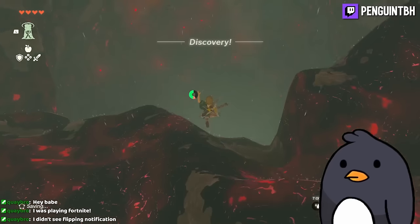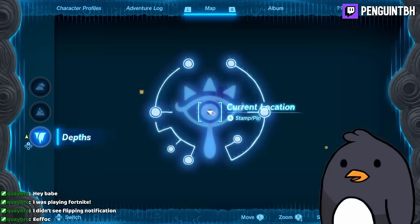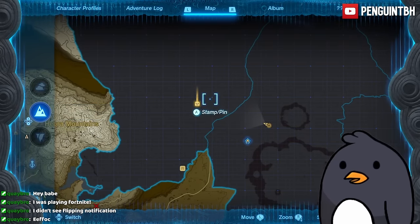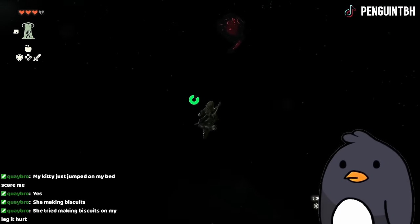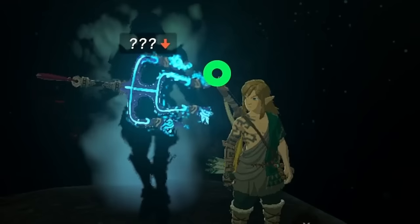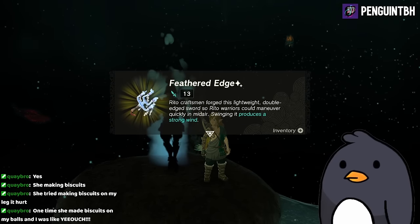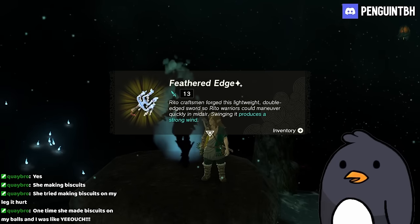We gotta go down this chasm here. We need to go to this marker, this general area. Oh — it does go down. There it is! The actual One-Hit Obliterator. I don't know why the name couldn't have been changed, but we got it.